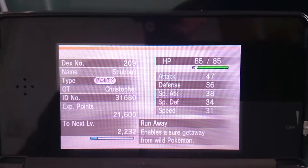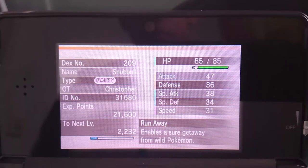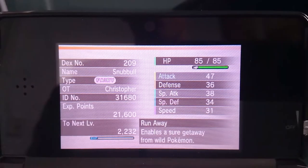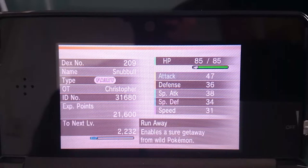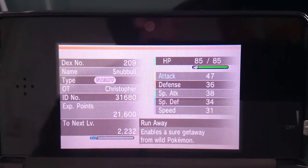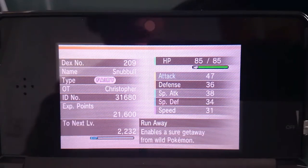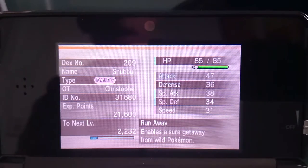I'm going to check the IVs. I believe it's better to check them online instead of going to the in-game guy, because you get specific IV stats. The website is Psypokes.com — let me click on the IV calculator. So we're going to go to Snubbull, level 30. Double-checking the battery so it doesn't die. Stats: 85 HP, 47 Attack, 36 Defense, 38 Special Attack, 34 Special Defense, and 31 Speed.